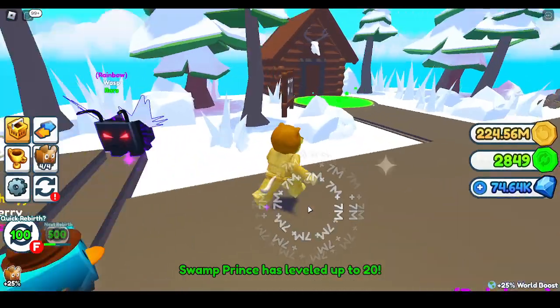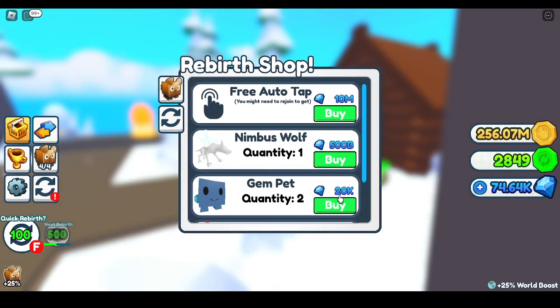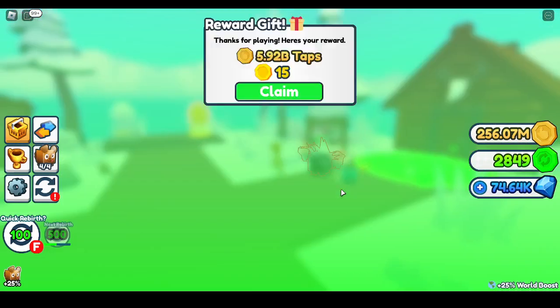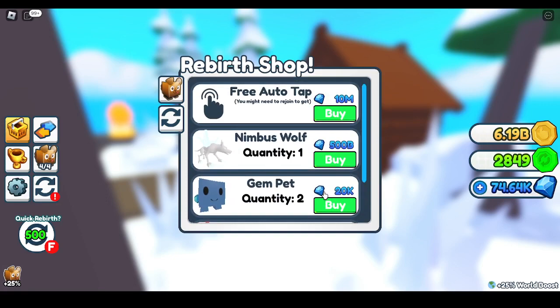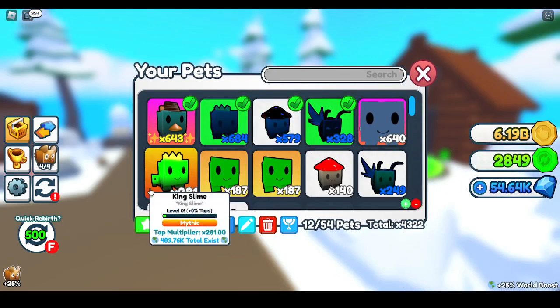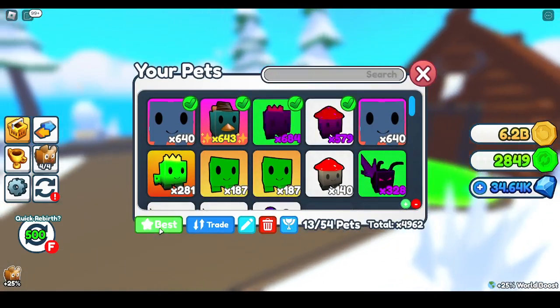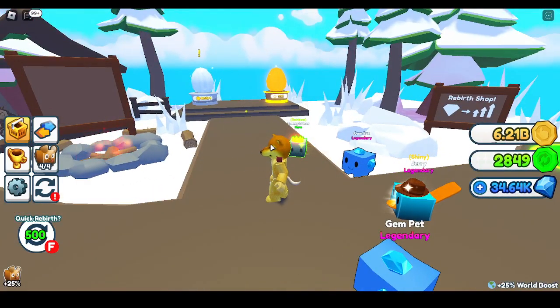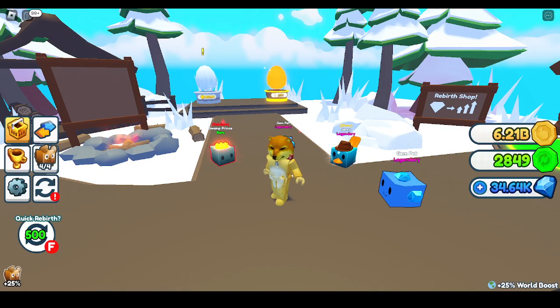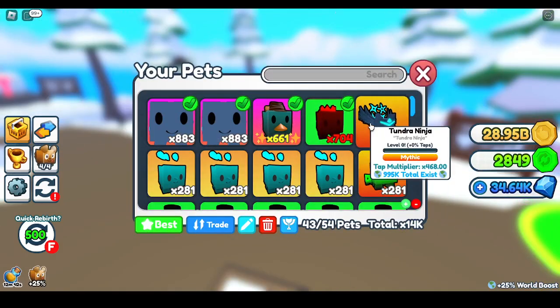We got an expensive egg. This is my team. What is this? I'm gonna try out a gem pet first. I'm buying two of them because they're really good. Time to get the best team I can. I got the Tundra Ninja and I can do some stuff.